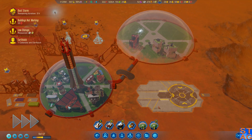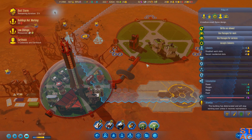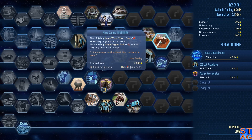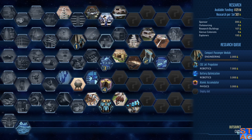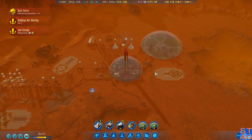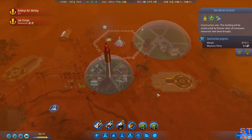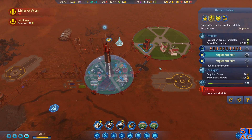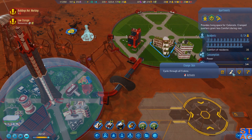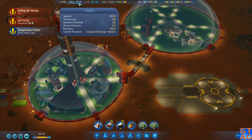Passenger rockets are back. Research complete - large tanks are now available, but I'm going to go compact passenger module. We'll queue that research up. We can now build electronics factories on Mars. Anomaly analyzed - that just gave a huge boost to the compact passenger module research. In this new dome we're going to need some services, so let's start working on that: infirmary, diner, grocer.